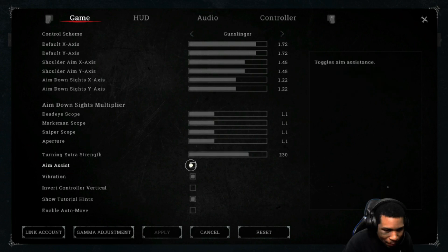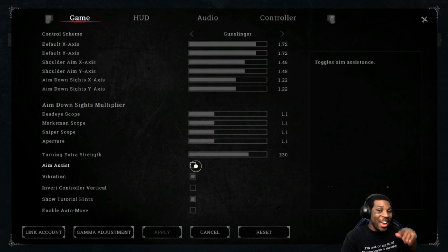Now let's talk about the aim assist. In my last couple videos I was using aim assist. After turning it on and off, I found that sometimes it helps, but sometimes it fights you just as much as it helps. Right now I feel aim assist is best turned off. Once you get a feel for the controls and start getting headshots without it, you can leave it off. But if aim assist works better for your play style, keep it on.